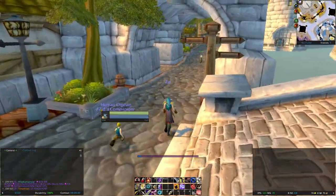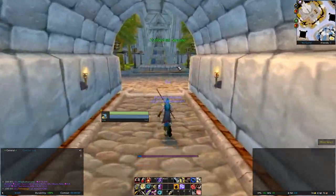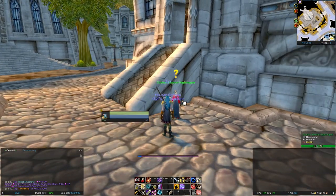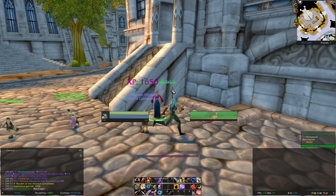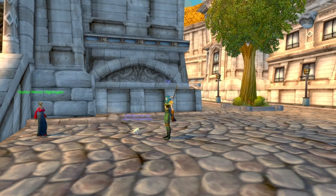I'll finally be heading back to Stormwind and then back to the Orphan Matron. I hand him over and I'm going to choose the Rat Cage pet for my hunter, just like for my Horde hunter. You can see him here — he's very cute. Thank you for watching.